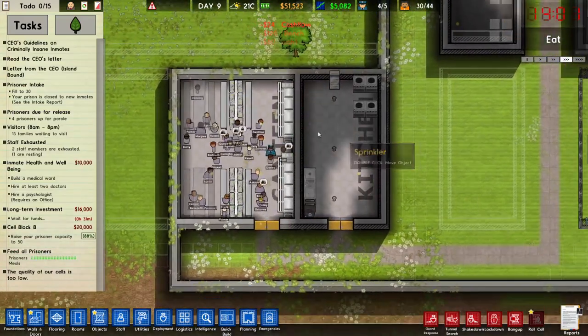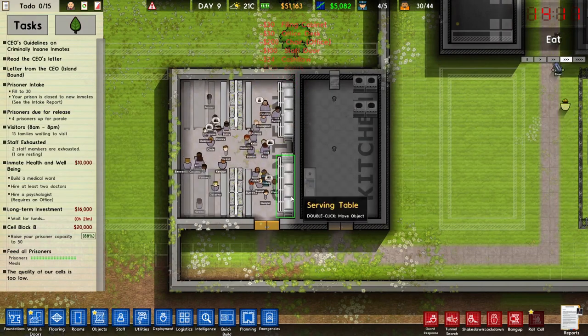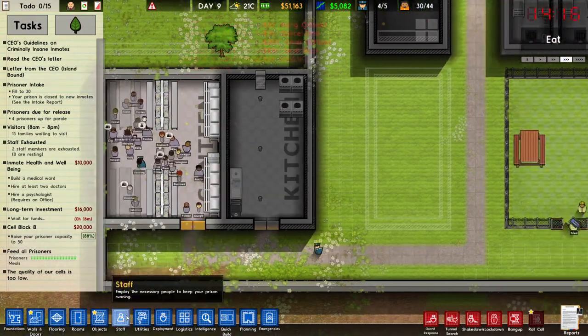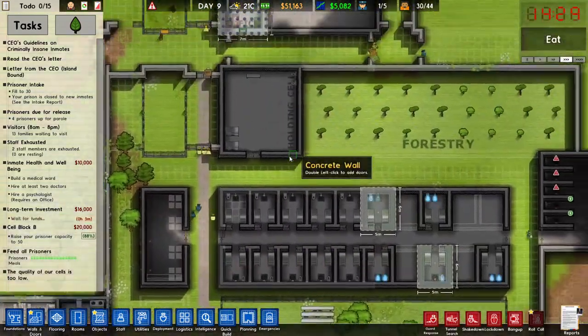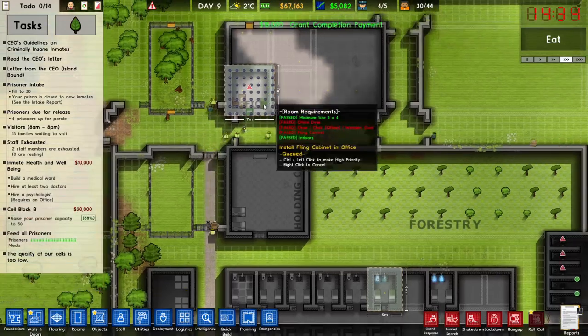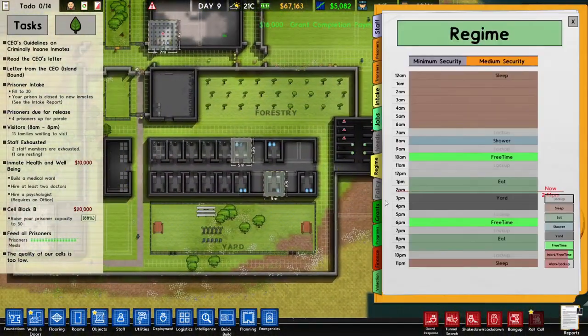Hope they all got some food. We don't really know until we get the psychologist's office built. There's a new grant coming in — that's good. Let's see what we can do next.